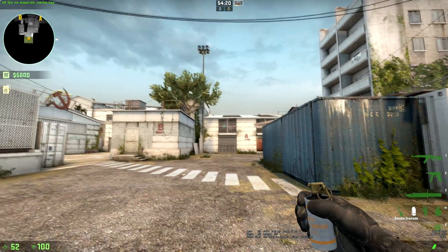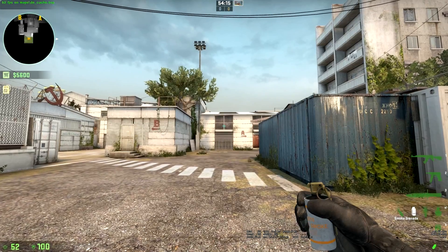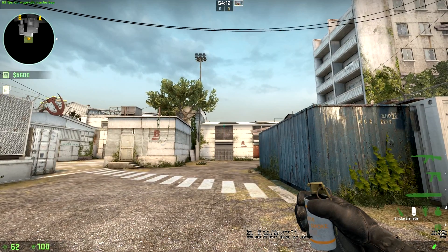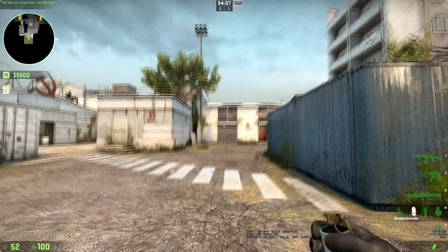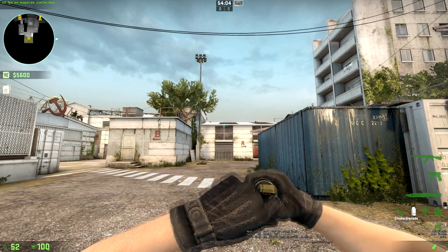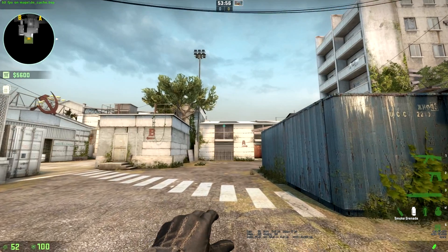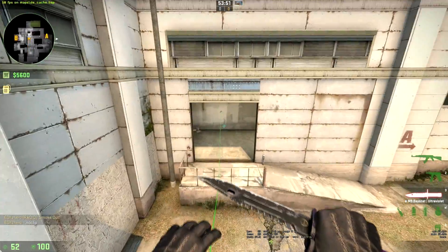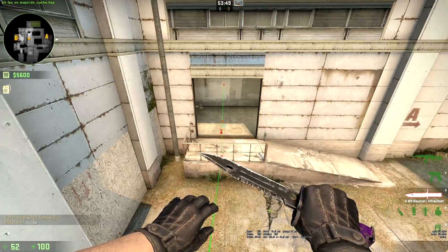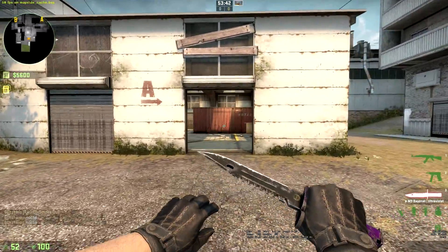To smoke Z, line yourself up in the center of this big window frame with these four panels, aim along the center line of the frame right at the top. Hold your crosshair at the third crosswalk line, pull the pin, run all the way to the end of that line, jump and release the grenade. That lands right in Z.